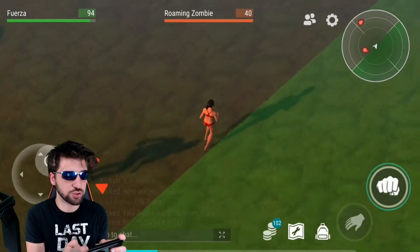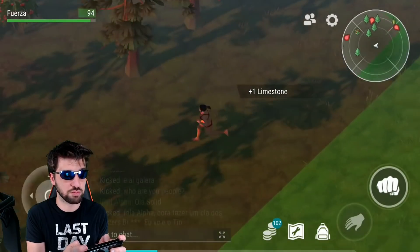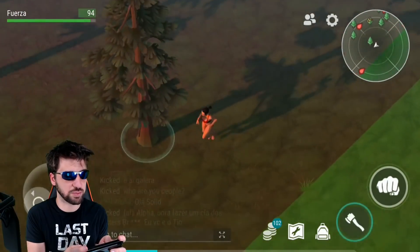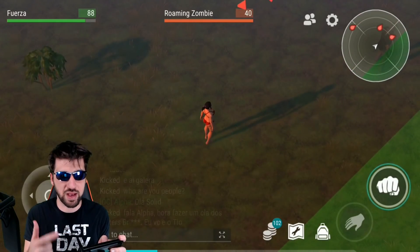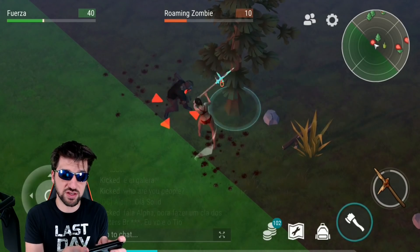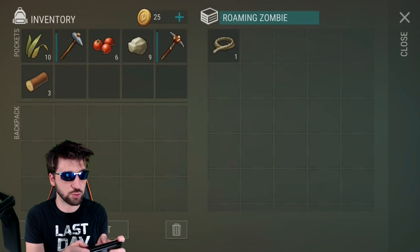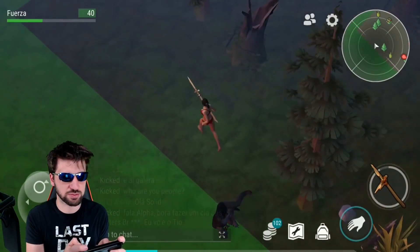Roaming zombies are super slow so you can farm the map without fighting them, but be careful of the fast spiders. If you run far enough away from enemies they'll return to their location so you don't have to fight them. Sometimes it's worth fighting zombies though because they drop rope, which is important for building a backpack and other clothing.